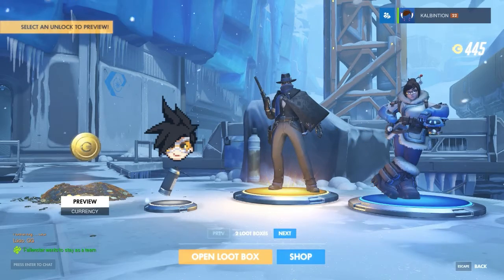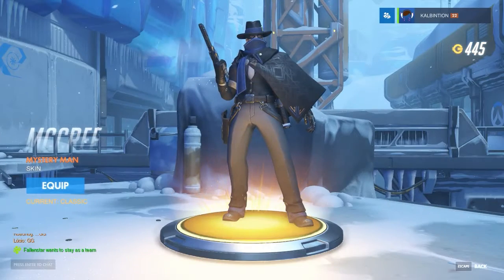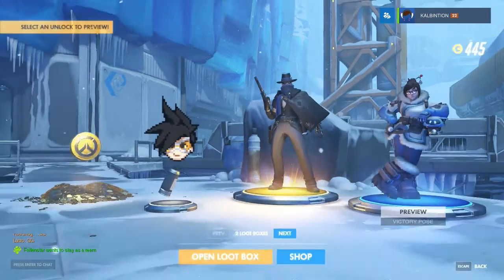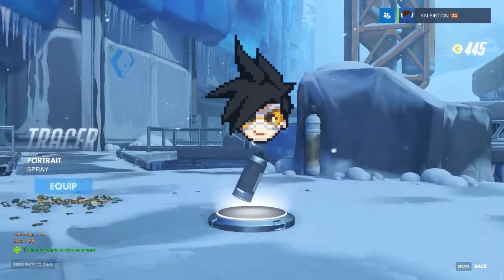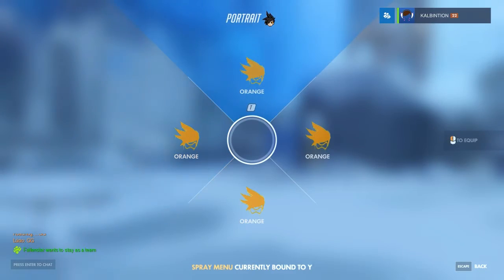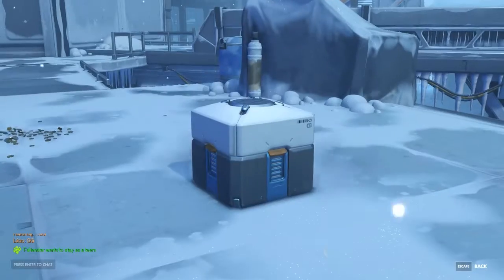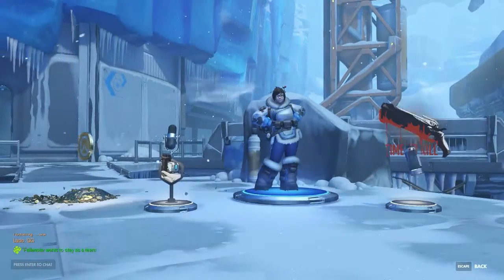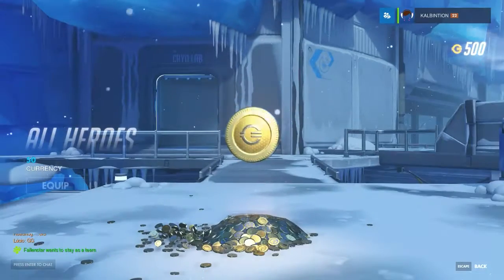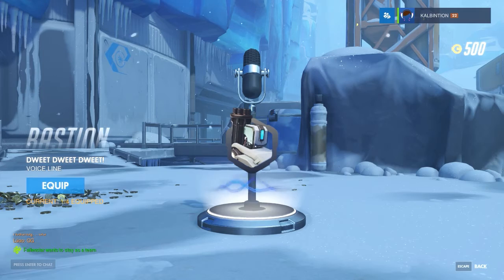Got some coins — a lot of currency. 150 currency, that's why it was purple. Mystery Man skin for McCree — I like it. Victory pose for Mai — casual, sure, why not. And a spray for Tracer, she's the one I just spammed the orange one all over the place. Looks like we got a voice line, some more currency — 50 currency. We're up to 500 currency, credits I guess you could call them.